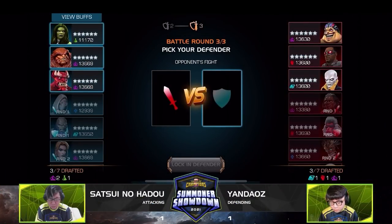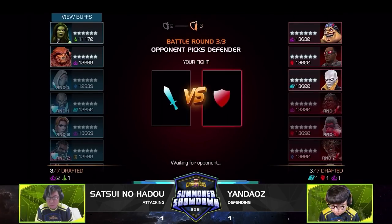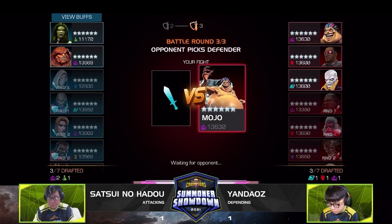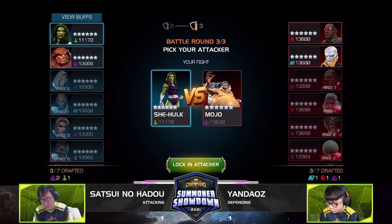Round three — who's going to come out on top? It's got to be Mangog or Sasquatch for Satsui. Sasquatch could work well here since there's no good answer to his healing. Mangog is a great defender too — no way to deal with that power. For Yandaos, the Mojo pick is in the cards. He does have She-Hulk, which is a doable fight but not an easy one, especially on the Spite node. And he went right with the She-Hulk — the class advantage. A very interesting fight.